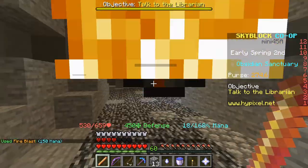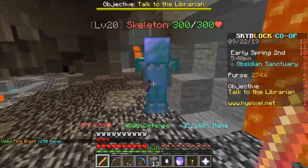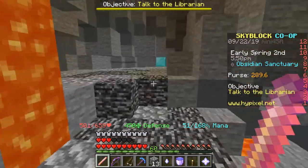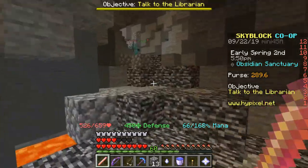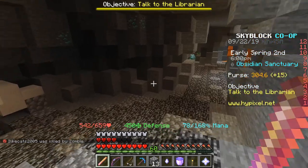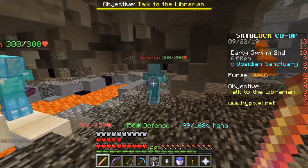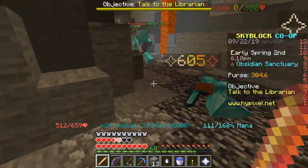Let's test out this fireball ability. It didn't appear to do anything at all, and I don't know if that's bugged, if it's gonna be fixed in the next update, or if it's just that one time. But even if it doesn't do anything, I'm still perfectly fine with this ember rod. I'm still very happy I got that. I wanna try this fireball ability one more time, just to make sure that it doesn't work.